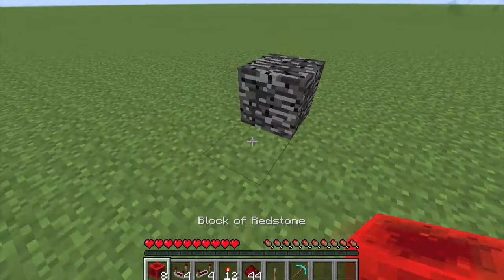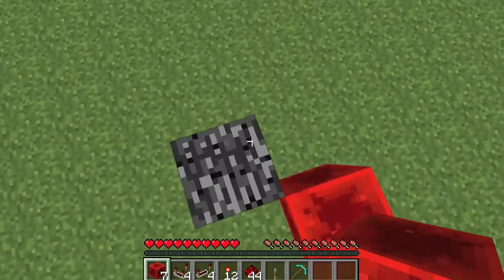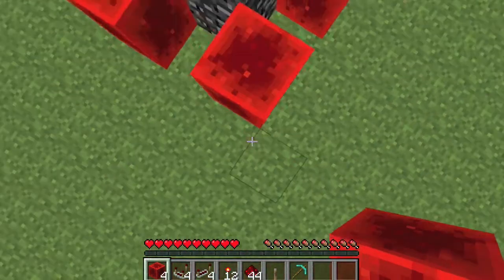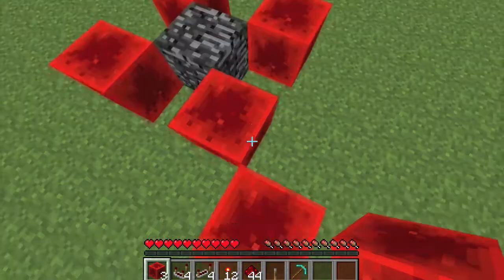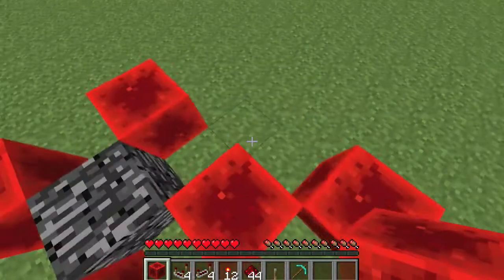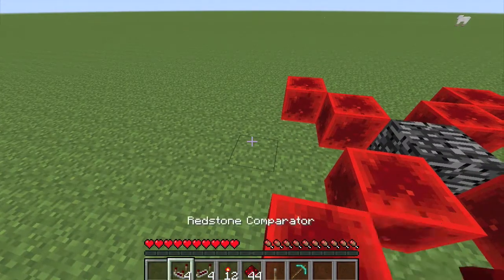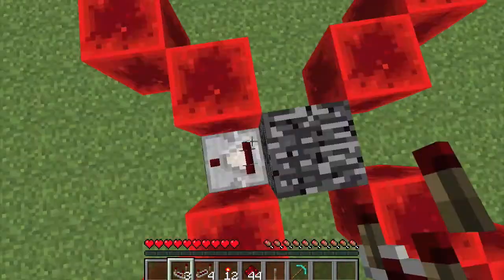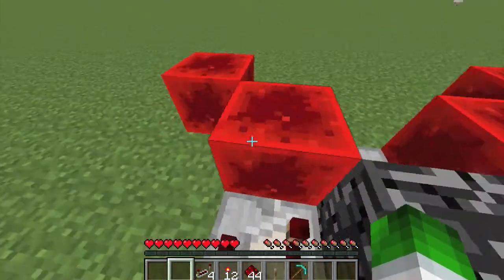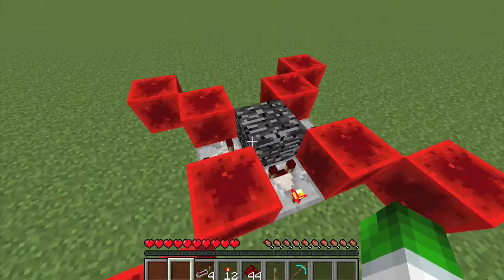So first, what you need to do is place redstone blocks on all four corners of the bedrock, like so. Then you need to do that again on the corners of the corners. I have a little list down in the description of all the pieces that you need to actually destroy bedrock. Then you need to put comparators here, here, here, and here — on all four sides of the bedrock.